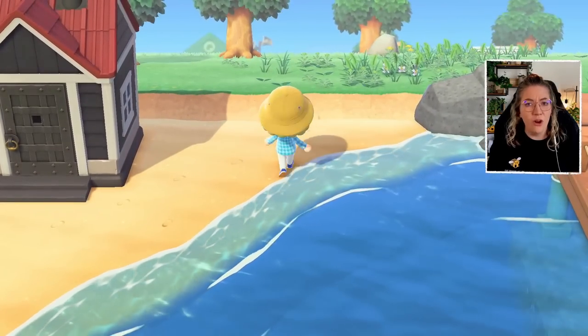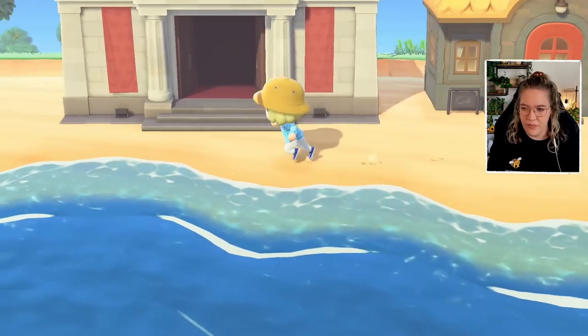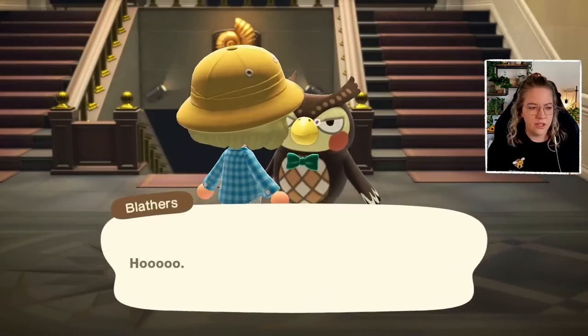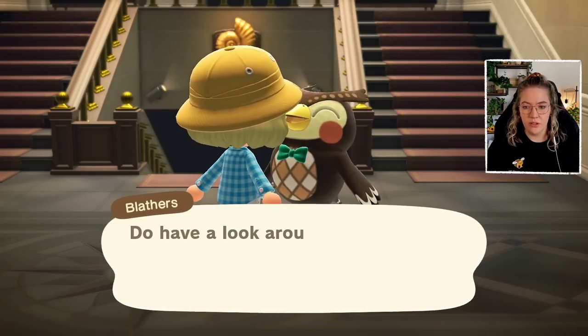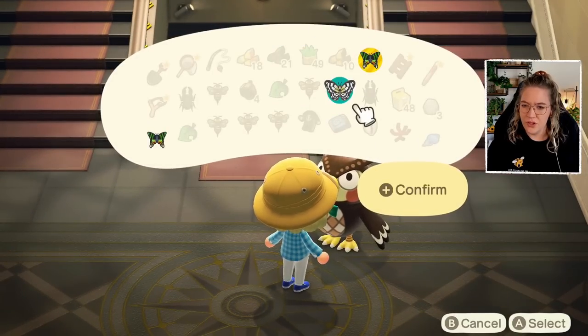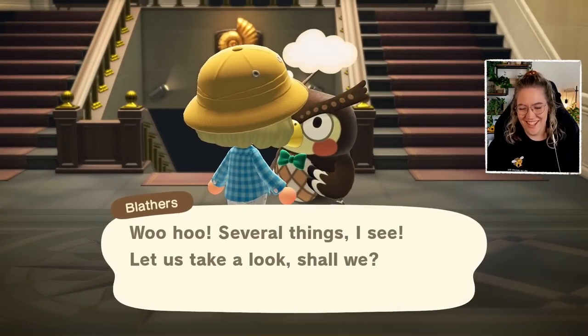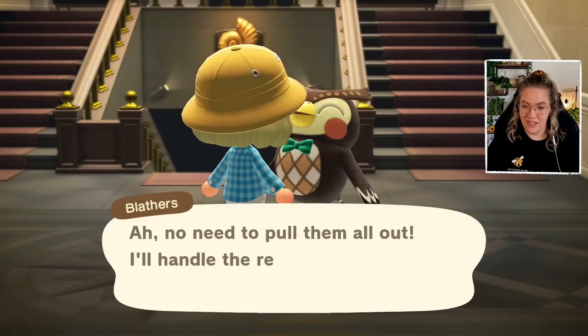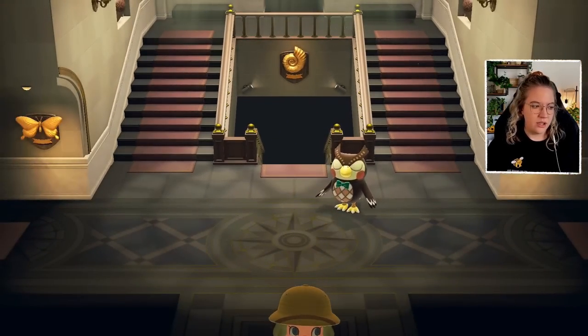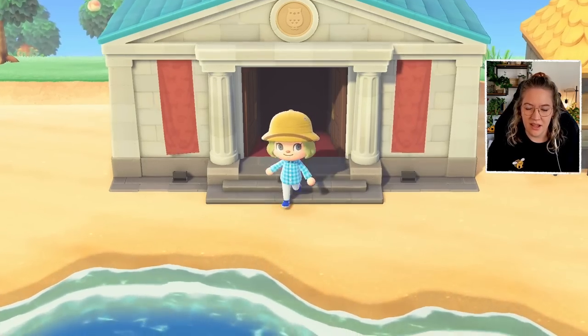Gradually as we do tasks we get more miles. Always collect your shells — maybe we can actually go and sell them because I don't have the shell arch recipe yet. There's also a nook mile achievement for selling shells. We have donations to make — two butterflies for Blathers. Because it's more than one, he's not quite as appalled, which makes sense because two bugs are so much less scary than one.